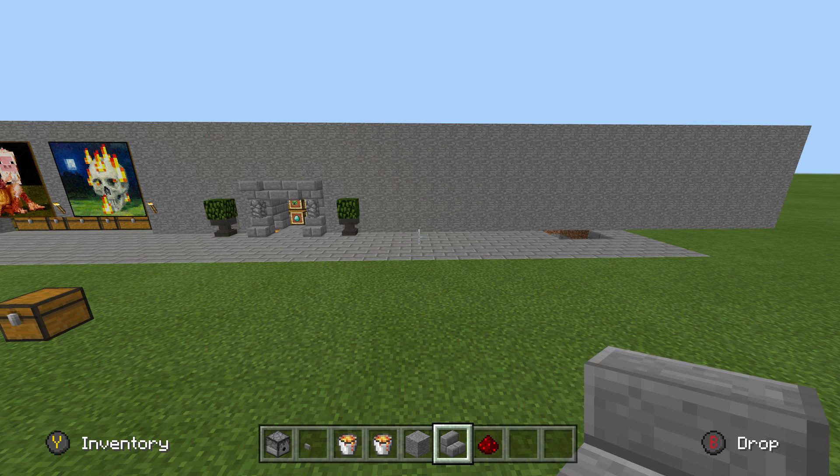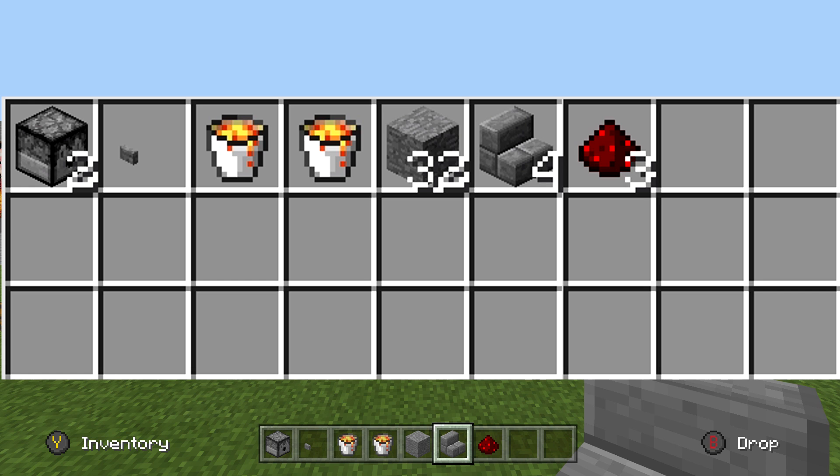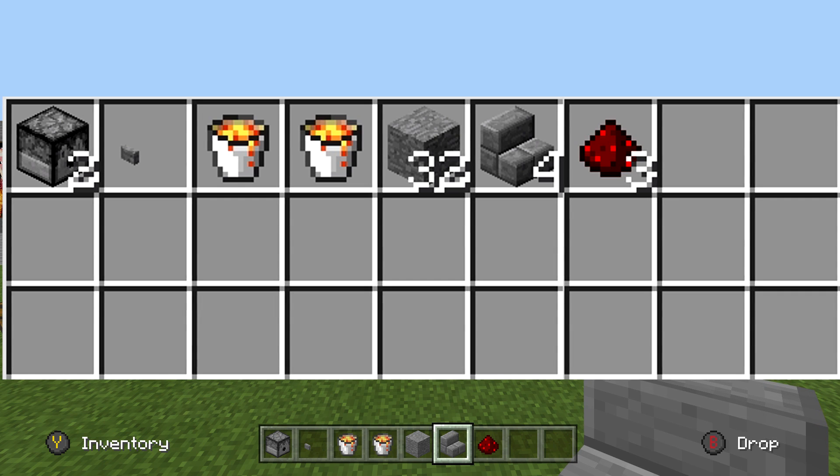It's super simple. You're gonna need two dispensers, one button, two buckets of lava — just bring half a stack of blocks — at least four stairs, though the decoration is going to be on you, and three redstone dust.